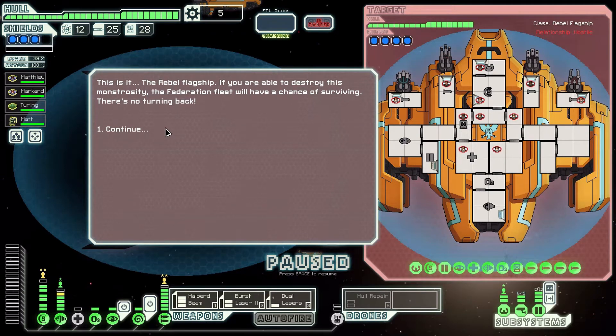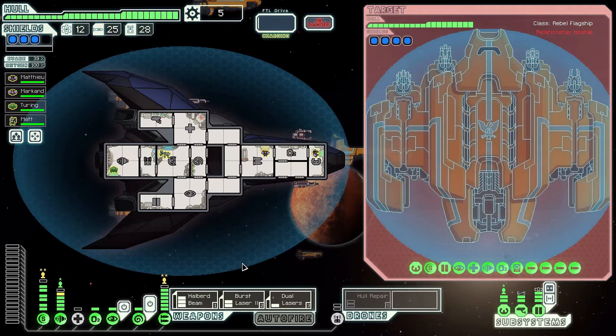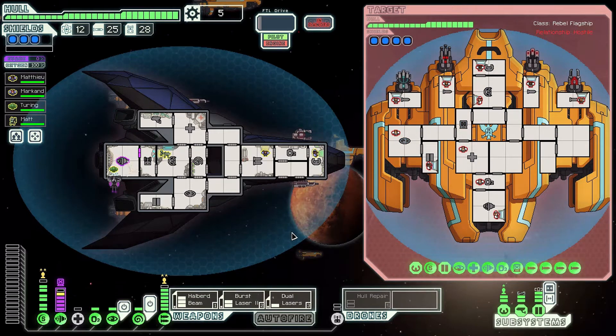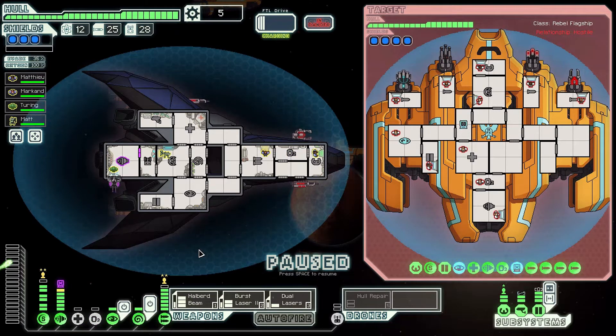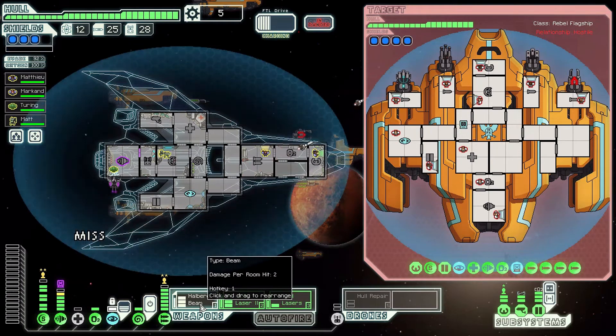This is it - the rebel flagship. If you're able to destroy this monstrosity the federation fleet will have a chance of surviving. There's no turning back. Hacking - which we cannot do anything about; hopefully they don't hack anything important. Engines is pretty important but it's not vital, we'll carry on. Sometimes we can knock the first phase of the flagship off pretty quickly - just have to wait for the Halberd Beam to charge, that's the first step. Engines back online. Let's power the engines fully. You can also use the Mind Control power temporarily until we need it. All the shots hit - missile shot quickly. Power back to Mind Control, the Halberd Beam slowly getting there.